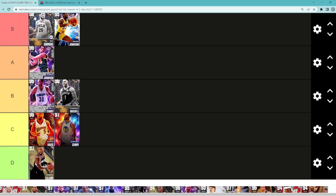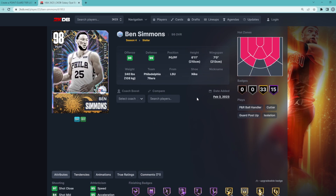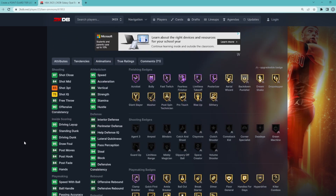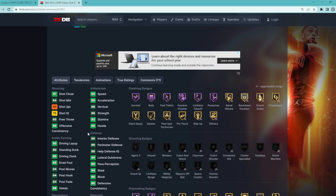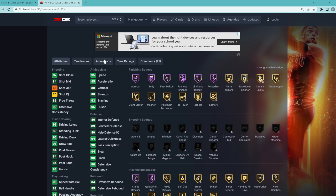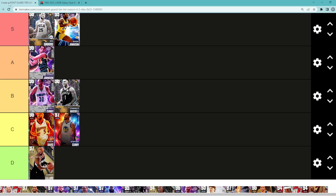Going from probably the worst to the best point guard is the Galaxy Opal Ben Simmons. Even though I don't think this card is necessarily that fun to use and it gets really boring, he is a 6'11" point guard with a seven-foot wingspan. He's just a better version of Magic Johnson — better defender, better going to the rim, faster, and more athletic. The only thing Magic probably has over him is his three-ball rating. Simmons has a better release, better movement, the Kobe escape, and the MJ dribble style. So Ben Simmons is just a taller, faster, more athletic, better Magic Johnson, and both these cards are definitely going to be in that S tier category.